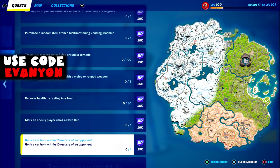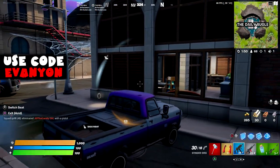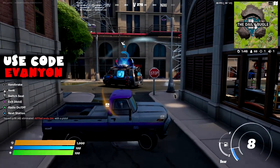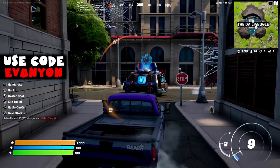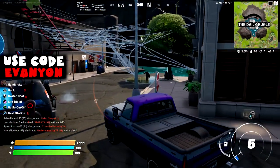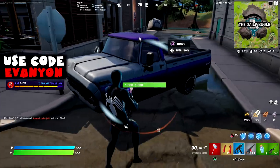Last challenge of the week: honk a car horn within 10 meters of an opponent. Go to a crowded area with cars and press down on the D-pad to honk. If you have audio visualization you can see enemies nearby, so just keep honking when you see them. You can try this on Team Rumble, though it has fewer cars — if you find one, bring it to the circle and you'll find plenty of enemies.